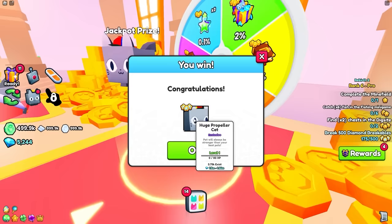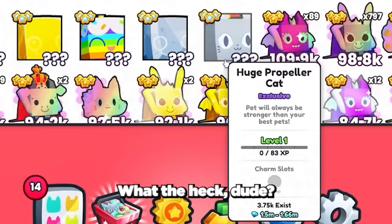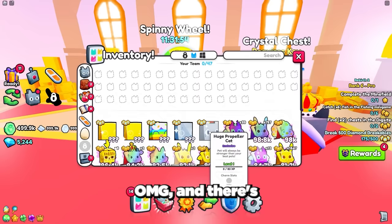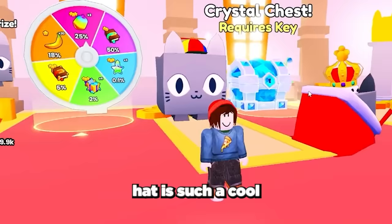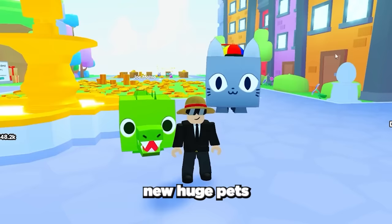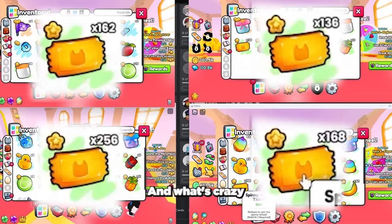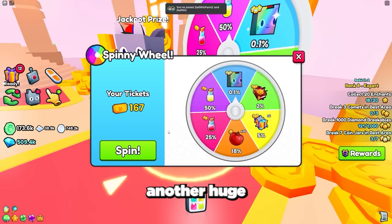We got the huge propeller cat! I am freaking out so much IRL right now and we still have over 700 tickets left. It looks so cool, and there are only a few thousand of them in the world right now. I love the design — the propeller hat is such a cool feature. This means we now have two of the new huge pets, as we also have the huge crocodile pet from our 1 million egg opening video. At this rate we will get all the new huge pets in the game in just a few weeks. And we still have 700 tickets left — let's see if we can get another, maybe even a gold or rainbow one.